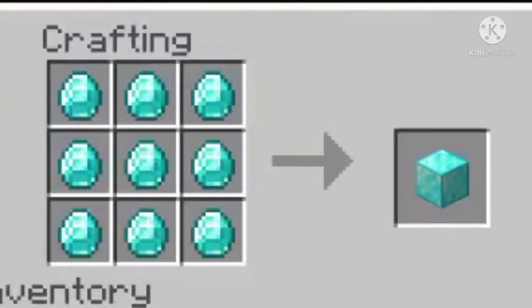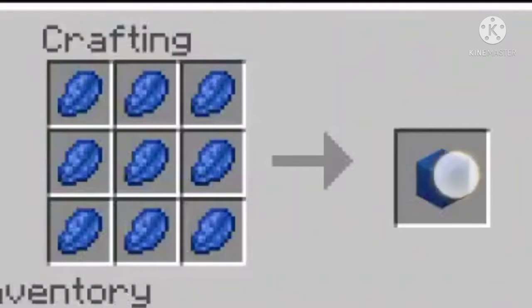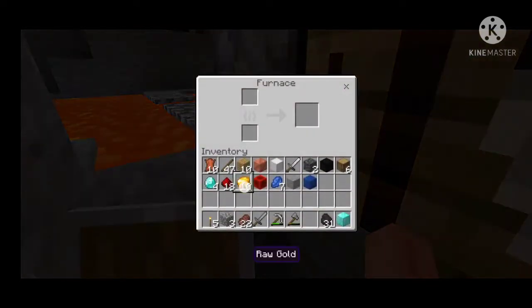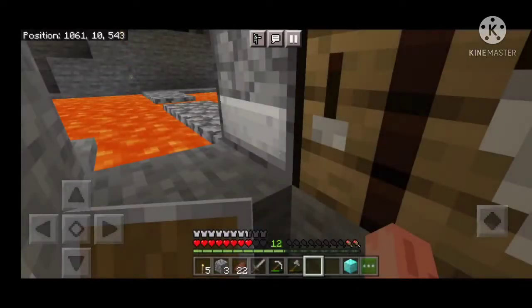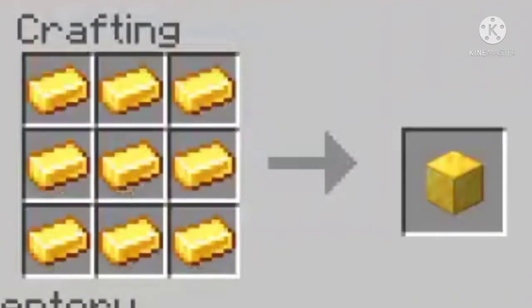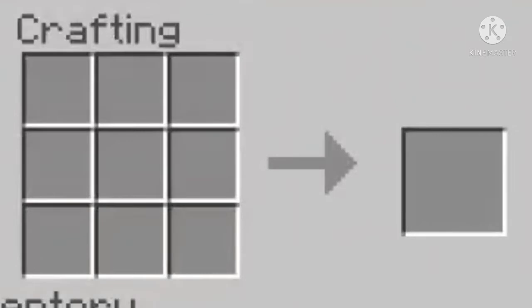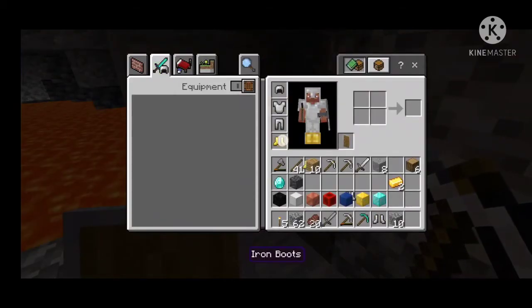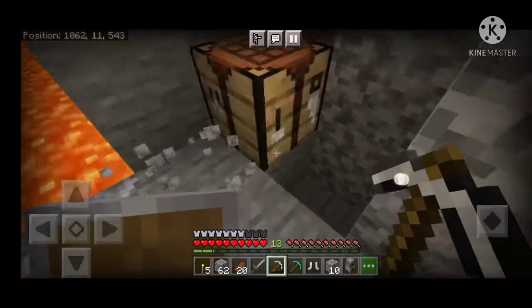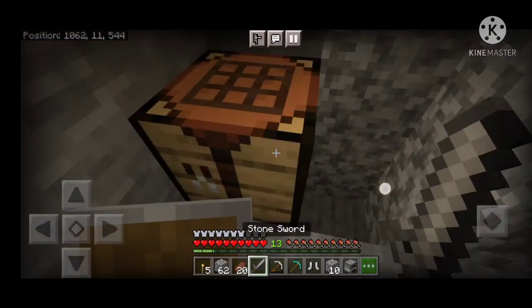Let's take out our crafting table and make all the blocks we can. We got ourselves the diamond block and the lapis block. Now we're gonna smelt the gold and make ourselves a gold block — there we go, beautiful gold blocks. Let's also make a diamond pickaxe so we can mine obsidian and make ourselves a portal. I smelted some extra gold for boots so the piglins won't attack me. We are all ready to go to the nether — I just need to find some obsidian.